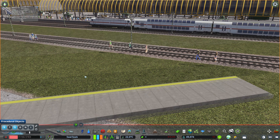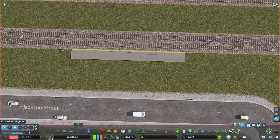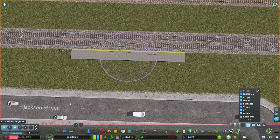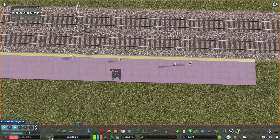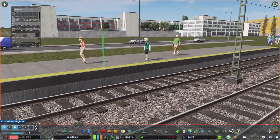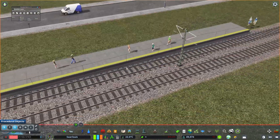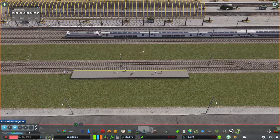Choose any platform you want from the workshop and prop it down. You can use the procedural object mod, which I really encourage you to do, and this way you can move that platform to be exactly at the correct height so people will not look like they are flying or whatever.